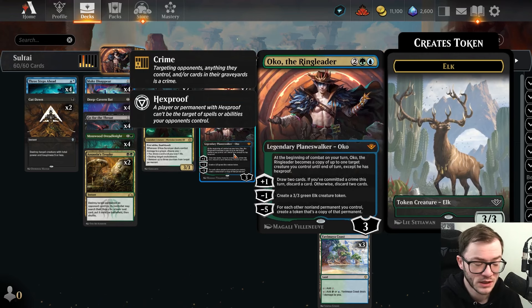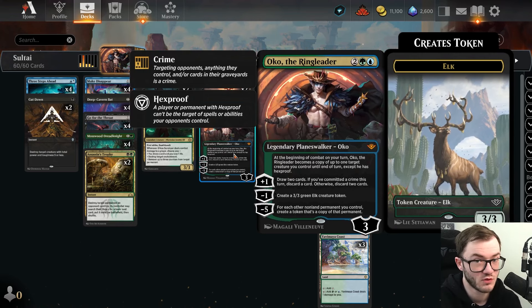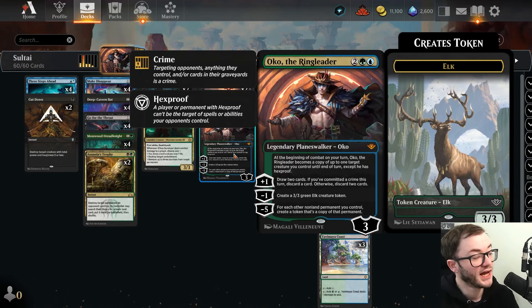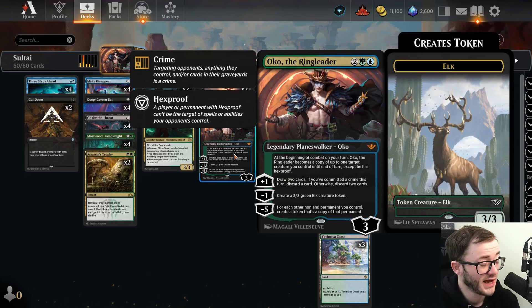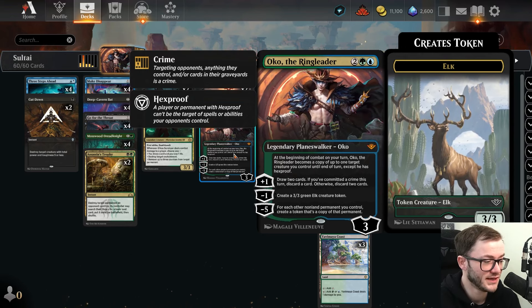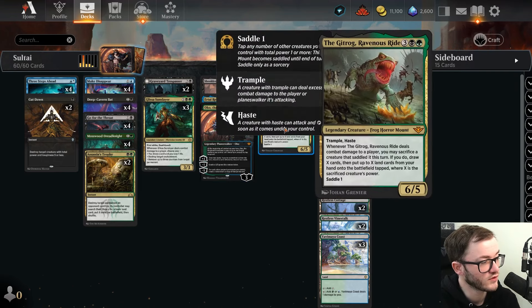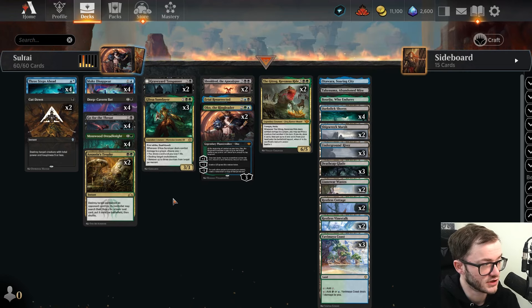We're playing the new Oko — I really want to give this guy a try. He gets to make a bunch of Elks, the passive is pretty good too, transforming into a creature with hexproof and dealing damage. We're committing lots of crimes in this deck so the plus one is gonna be very good. The Gitrog is coming in as well — a 6/5 trample haste for five is very good, and if you saddle him you get a ton of advantage.